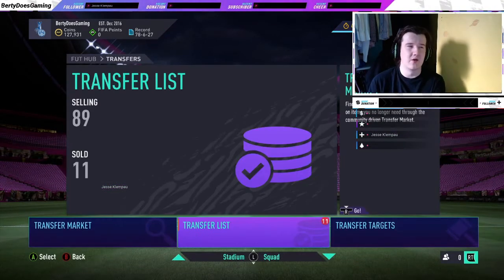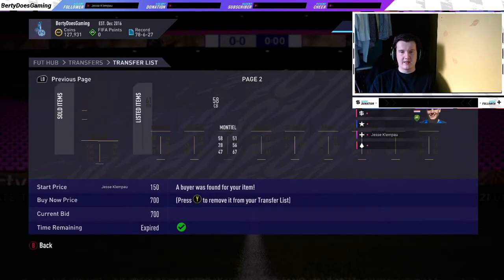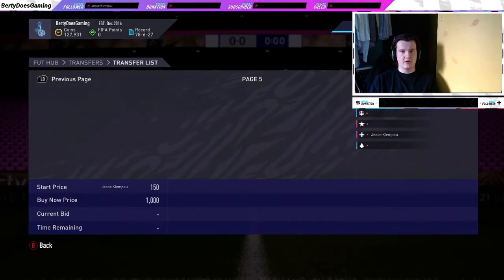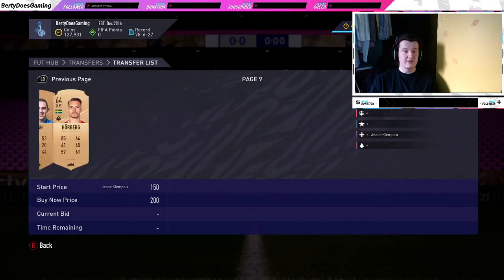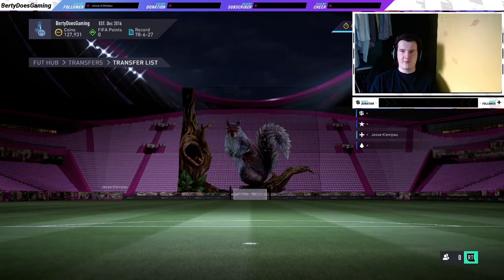We're at 127,931 coins now, and we were at 133,401 when we started. So what we're going to do is go away, let this trickle through, see what sells and what doesn't. When we come back we should see if we've made coins or not — leave it with me and we'll catch up shortly.